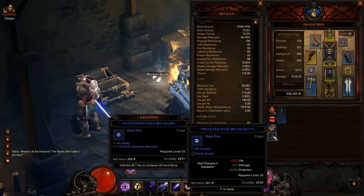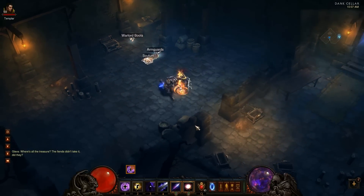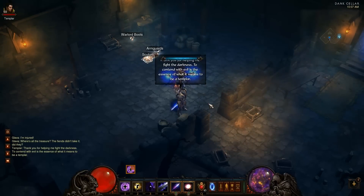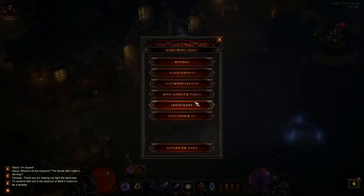And that is the item I got right there — a socketed ring. So it's not that bad since we didn't have the other one. You just simply teleport back to town. Don't try to just leave the game from here because it just takes too long.